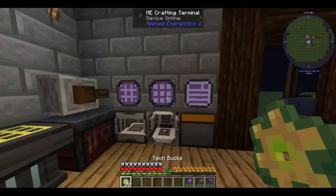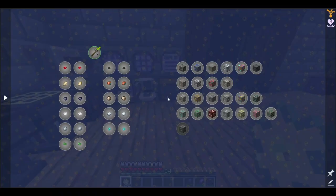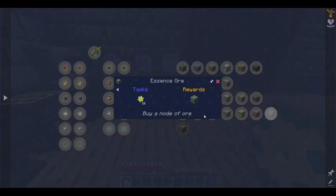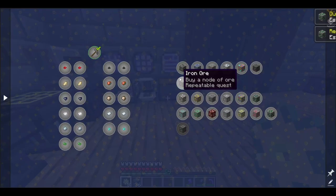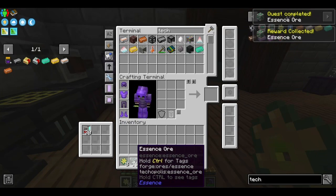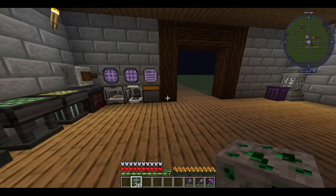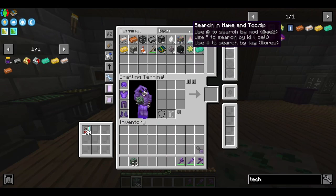Tech bucks — how many tech bucks do we have? Just enough. Now let's buy the essence ore — normal essence ore, not deepslate one. So to automate this, we can use tier 8 support frames.